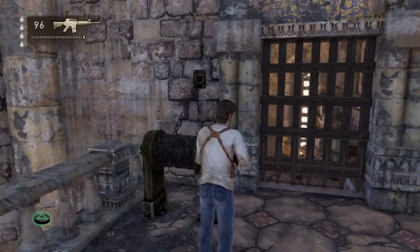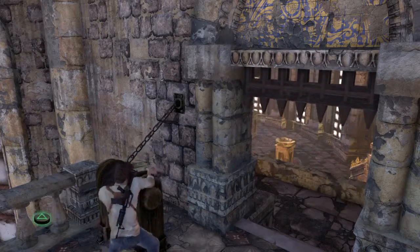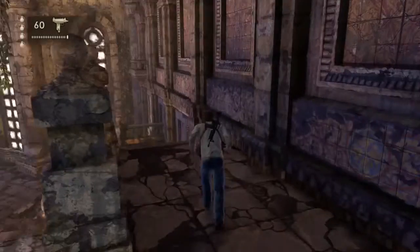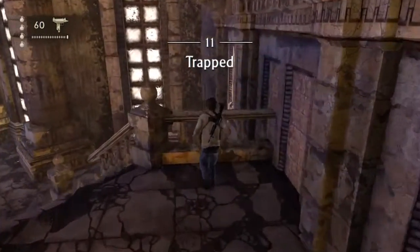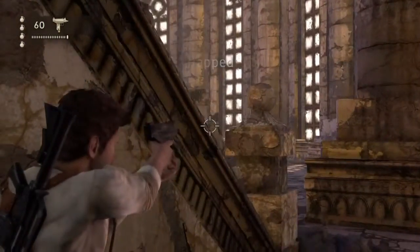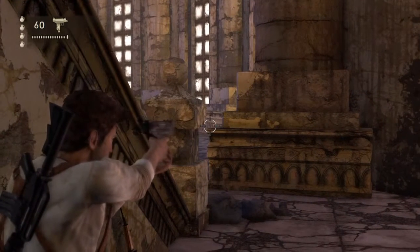Alright, so we're going to start out this part — there's really not much to commentate here, just watch what I'm doing. As soon as you open this door, we're going to run down these stairs and hop off the edge. We're going to use our cornering method. Be careful of a couple guys that are actually going to come at you here.